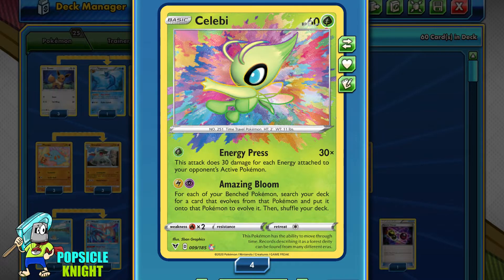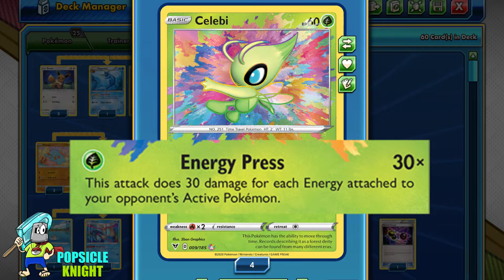Many players ask just what makes Celebi Amazing Rare amazing. Let's take a look at its unique qualities. Celebi only has 60 HP, which makes it absolutely squishy. However, its two attacks are what make it stand out. Its first attack is Energy Press — for only one Grass Energy, it does 30 times the number of energy attached to your opponent's active. On average, Pokemon attackers use about three energies, so Celebi can deal 90 damage for one energy, which is amazing.